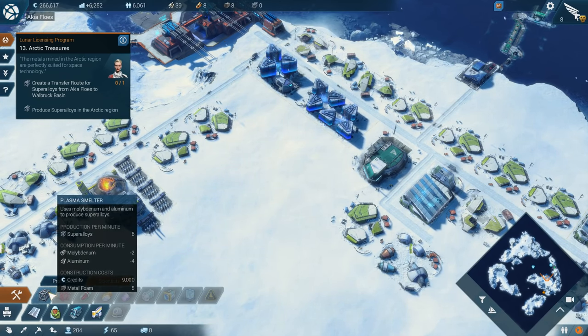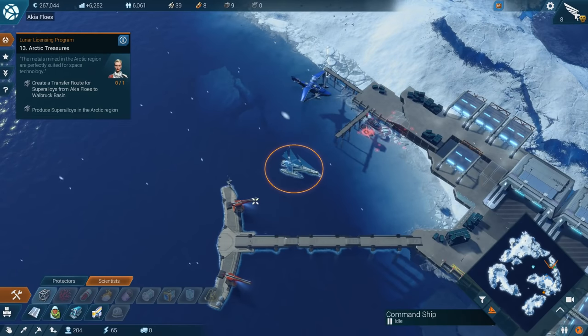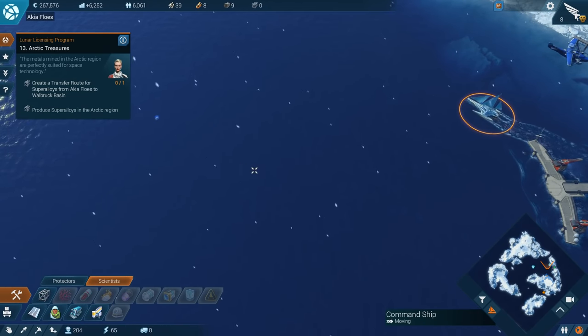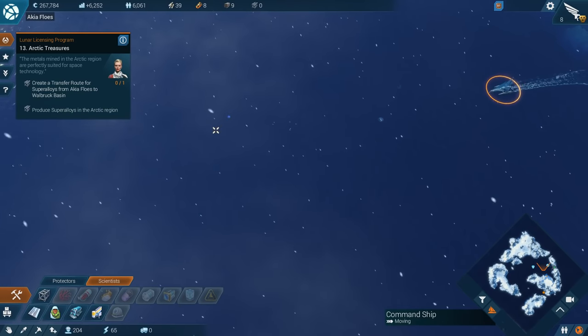So to make super alloys, we need Molybdenum and Aluminum. Let's get this mission out of the way. We need some more petrochemicals so we can upgrade our things and make them more efficient.